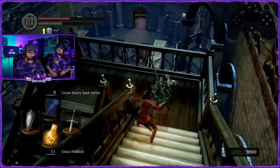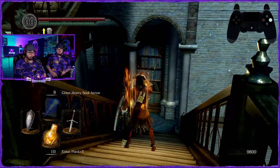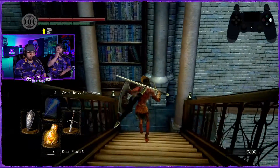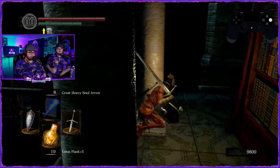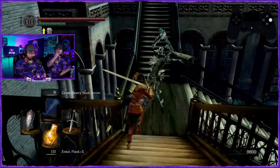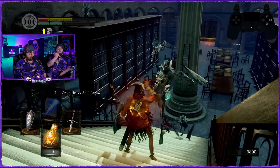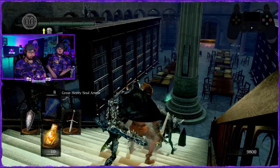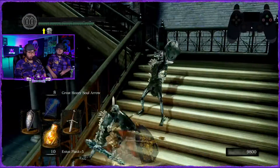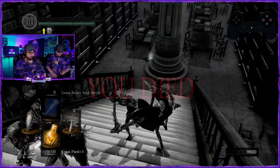We'll go to Firelink Shrine just to sell some stuff to Frampt. Drink — yeah, you're safe right here. Sell some stuff to Frampt, that way we can get enough to buy some other stuff. I saw this coming — just don't lose those souls is all I ask.